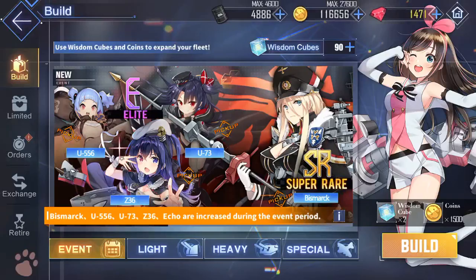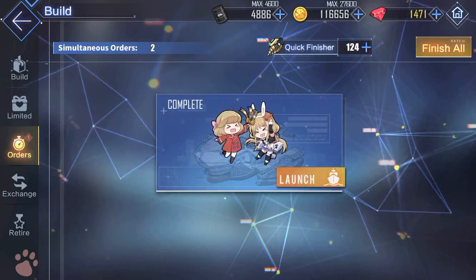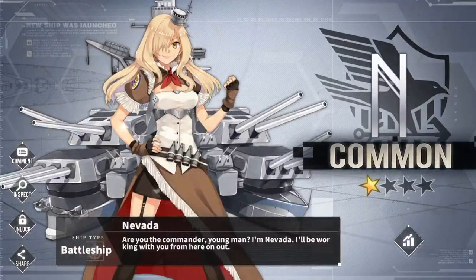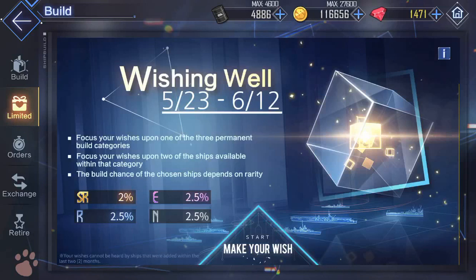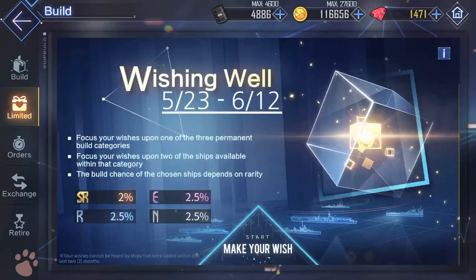How you collect ships is in the build tab here under Orders. Every event — right now we're doing the Bismarck one — you go through Orders, hit launch, and hopefully you get something. I got the common battleship Nevada. The way you do this is by using Wisdom Cubes, which you can see at the top — I have 90 of those. Those are the currency for building ships.